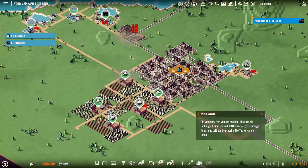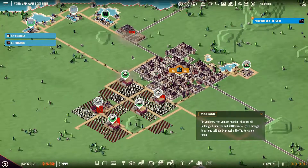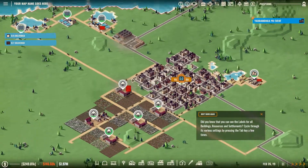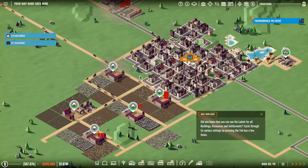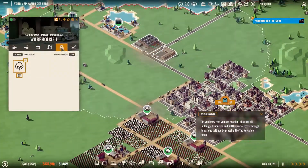Welcome back ladies and gentlemen, welcome back to Yarrowonga. I am Captain Kokomo and we are playing Rise of Industry with the 200 difficulty. Where we just left off, I believe we just had built another plantation for the cotton to increase production, which will take a little while to build up.